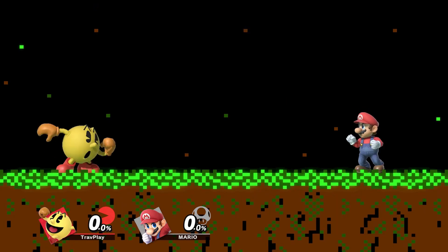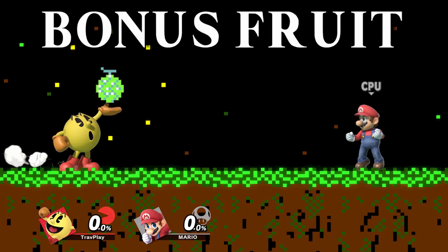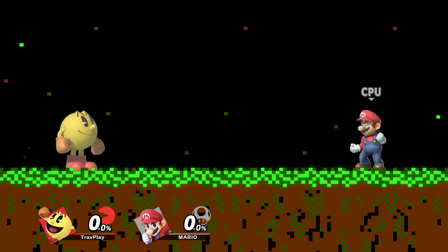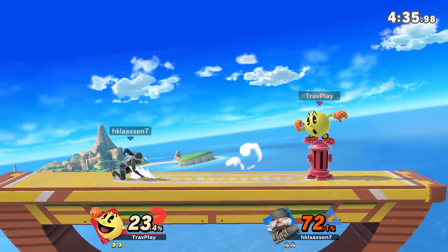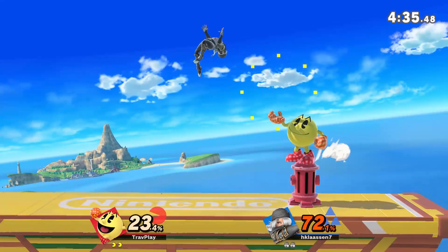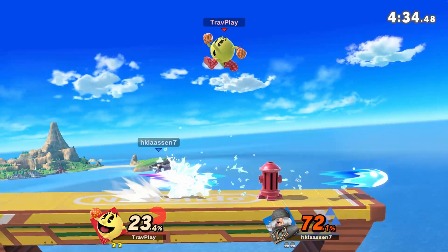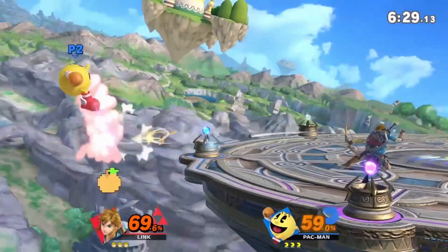To start things off, you need to respect his neutral special, Bonus Fruit. He holds out his hand and cycles through his choice of which fruit to throw at you. You don't want to leave him alone while he does this because the items he gets when fully charged are dangerous. If you go in to attack, just keep in mind that he can quickly block, dodge, jump, or throw a fruit. So you need to mix up your approach. Throw projectiles if you have them — that'll make him stop fruit looping.